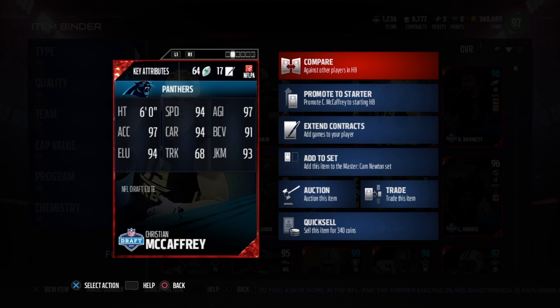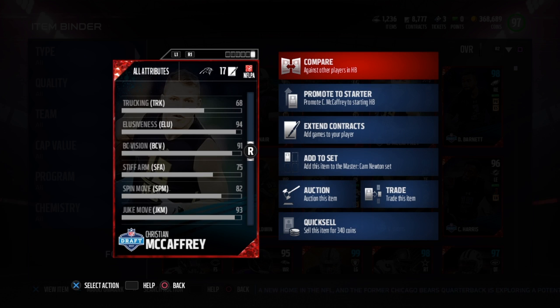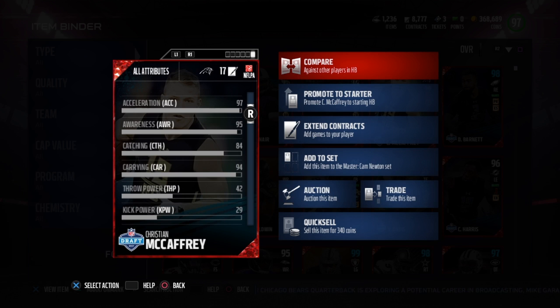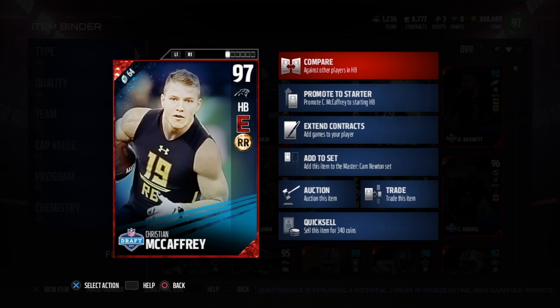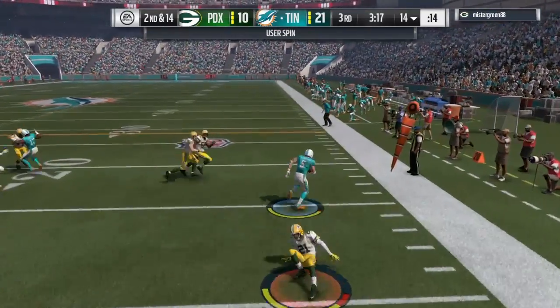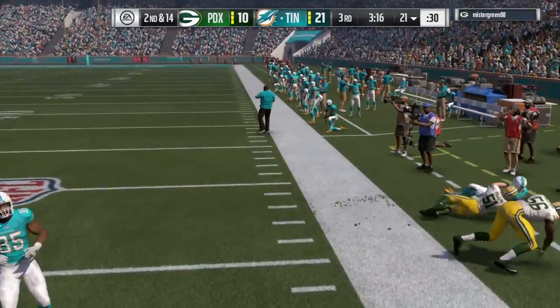Now you would think that he would be a very elusive back, but he only has an 82 spin, 68 truck, and 75 stiff arm. The juke is really the only thing that stands out besides his speed and his 84 catch, which I'll talk more about later. He does have a very high agility and elusiveness rating, but the spin rating is so low it doesn't even matter.